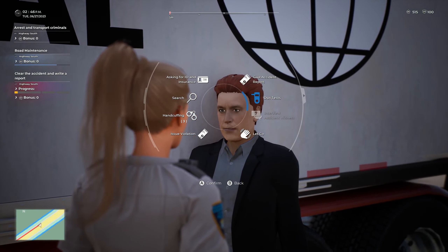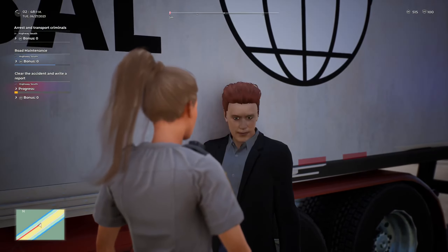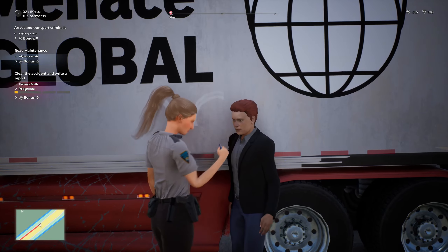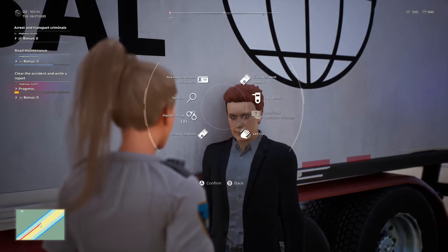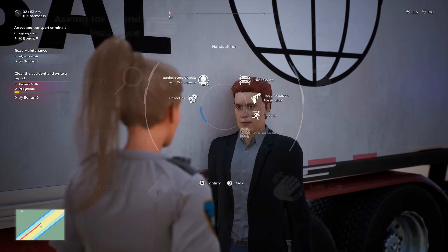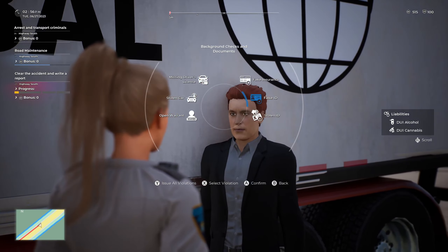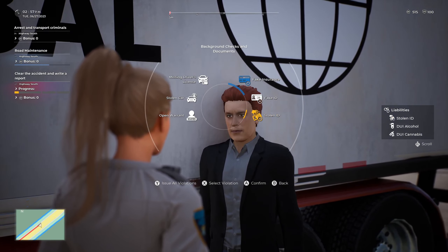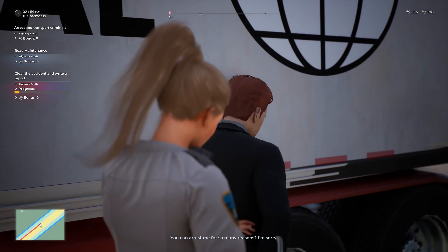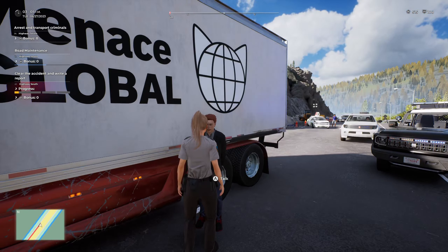Have you consumed any alcohol or taken any drugs I should be made aware of? That's influence of alcohol. You're also going to be further arrested for possession of a stolen ID and for possession of fake insurance. Please turn around and place your hands behind your back. Anything you say can and will be used against you in the court of law. You have the right to an attorney. Do you have any questions for me sir? Excellent. 1-19, one in custody.